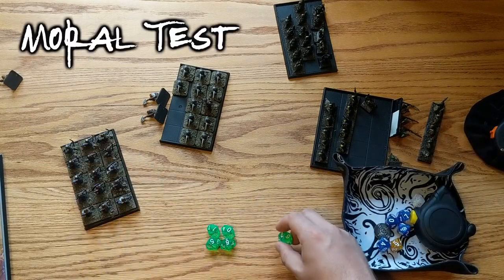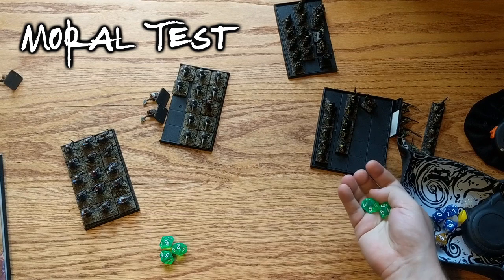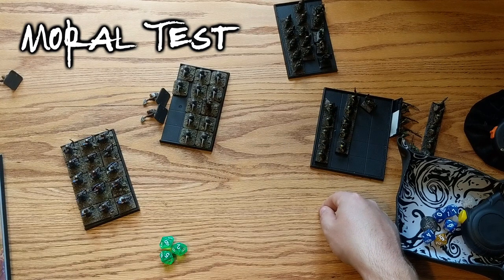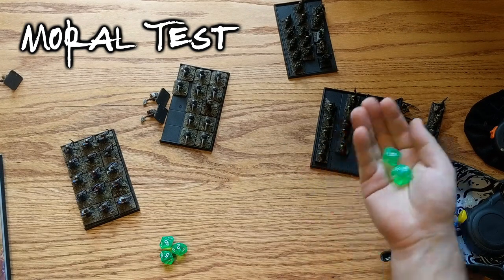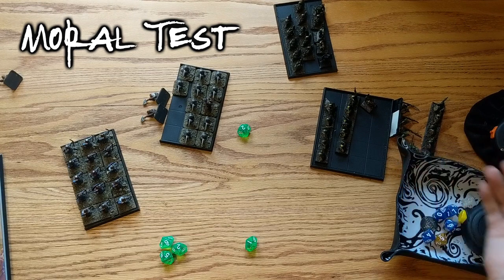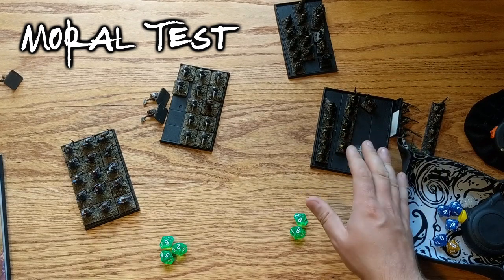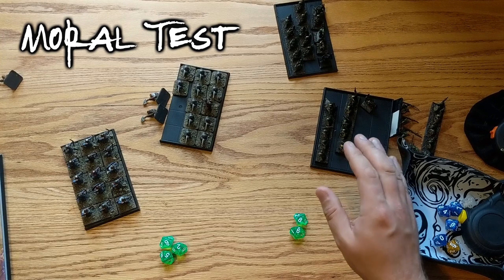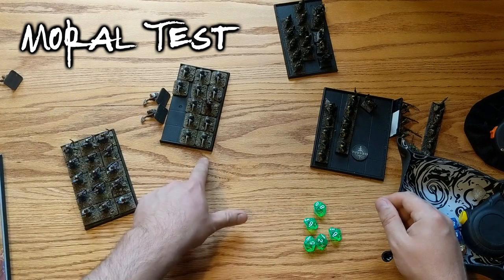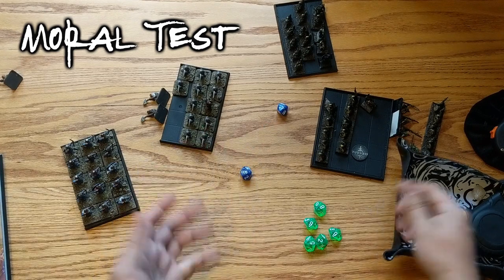Both sides took casualties so they both need to take morale checks. The goblins took 5 casualties — on top of their activation of 6, that is 11. They still have both their front ranks, so that takes it back down to 9. So they need a 9 or more on one of these 2 dice, which they did not achieve. So this unit has now become disordered — this affects their effectiveness in battle and affects pretty much all their rolls. And if they fail another morale check they will be wiped off the board. Just to complete the video: the dwarves took 2 damage, they still have both their front ranks so that cancels out, and they will be rolling on their base activation of 4 — and they are fine, as to be expected.